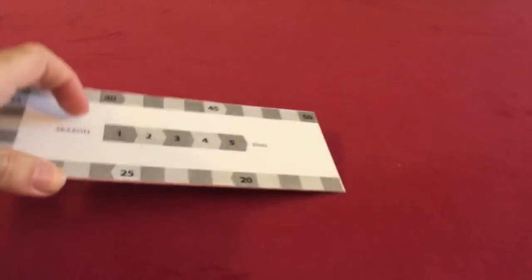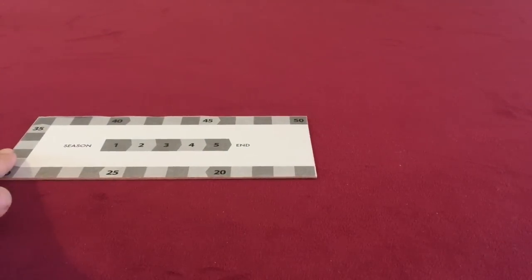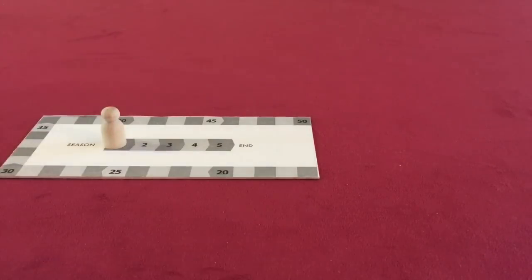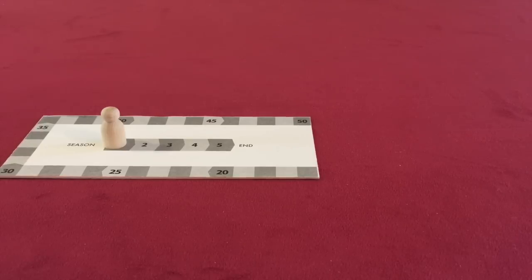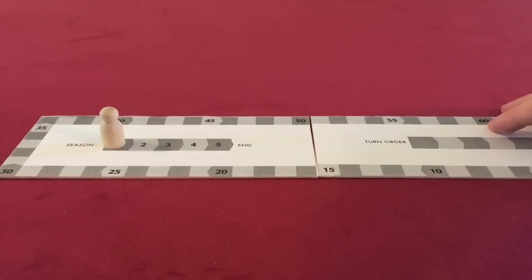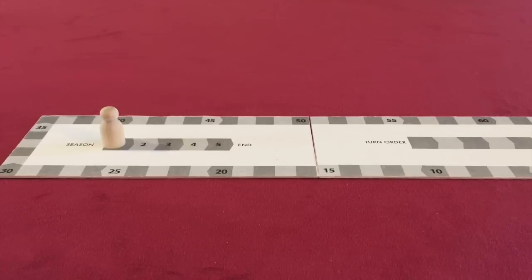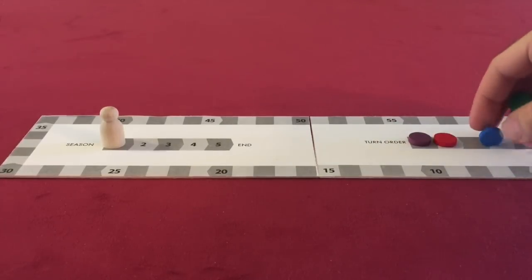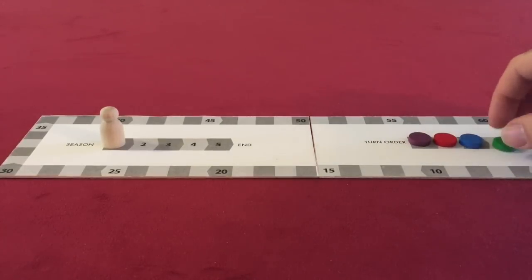With that said, let's start setting up the game. The game board comes in three pieces. The first piece has a little season track that tells you what season you're currently in, and obviously we're going to start in season one of five. The next part of the player board has a turn order track, and we're going to randomize a turn order here for four players, so let's just randomly put out four turn order markers.